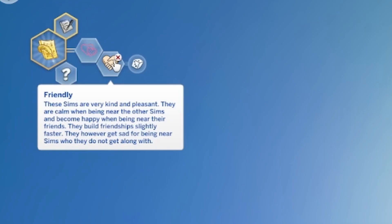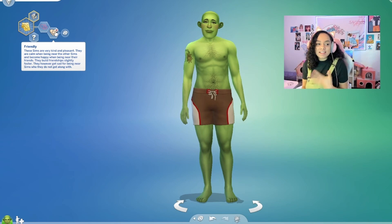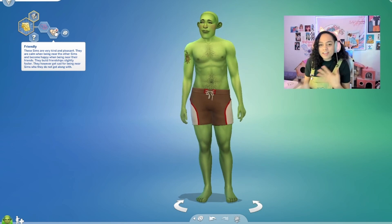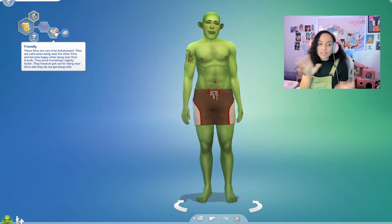We have Friendly — these sims are kind and pleasant. They are calm when near other sims and become happy when being near friends. They build friendships slightly faster. However, they get sad for being near sims who they do not get along with. I'm having a lot of fun playing with these and it's inspiring my gameplay. Let me know if you guys have this already or if you plan to download it and how it's going for you. I feel like this is really beneficial for gameplay. So let's see what other mods we can get into.